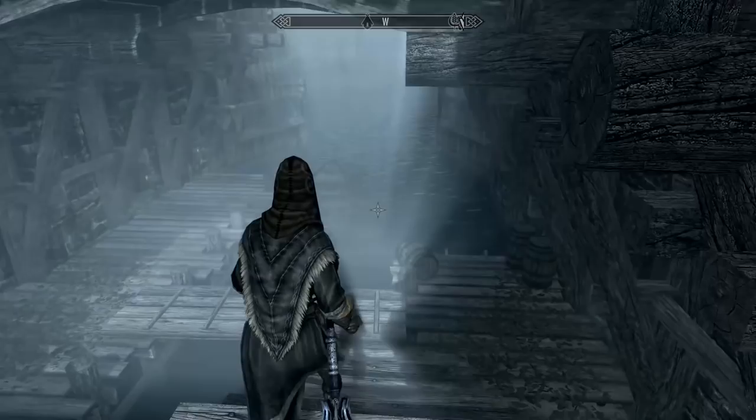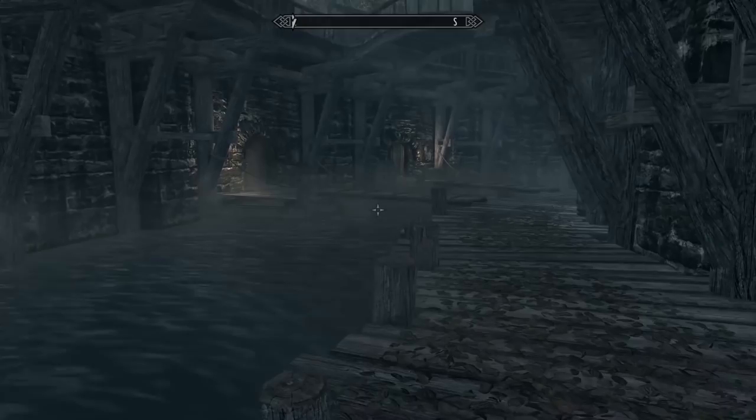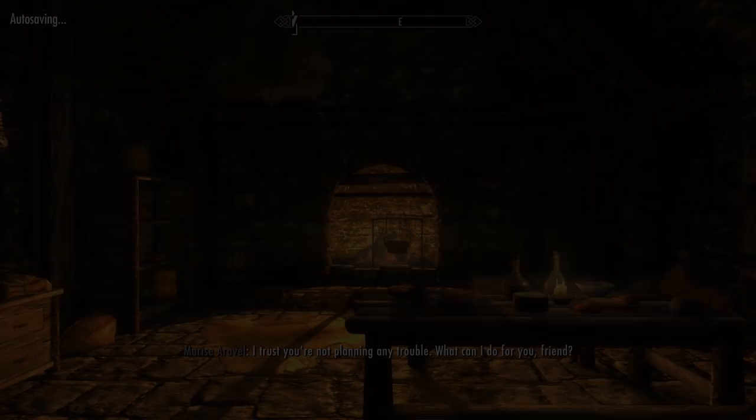Hopefully today we can do a little bit better. I'll start off by heading down to the lower bits of the town, and seeing what I can do here. Because yeah, there's a bunch of little houses close by to the water, which I'm guessing is not generally deemed a good thing in this game. So let's see what we can do here. Marie's Aravel's house - spot on. "I trust you're not planning any trouble. What can I do for you, friend?"